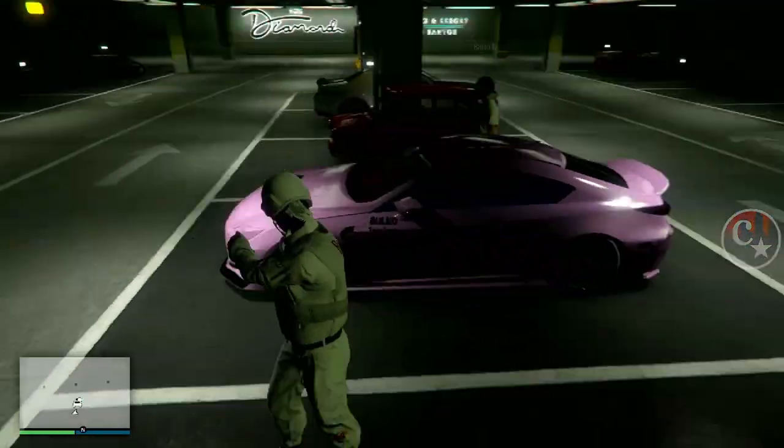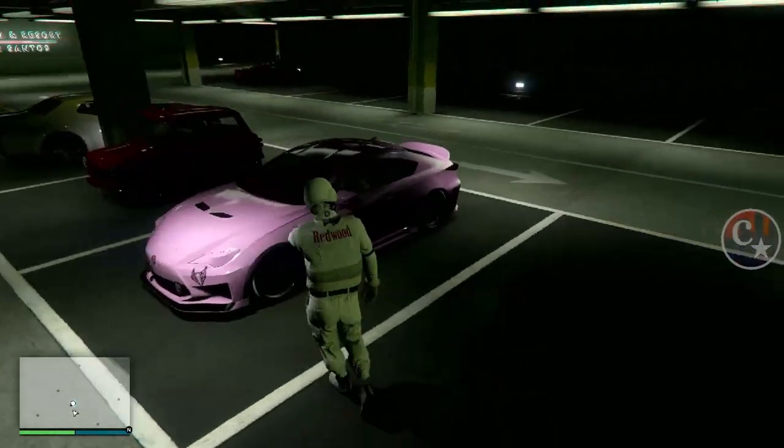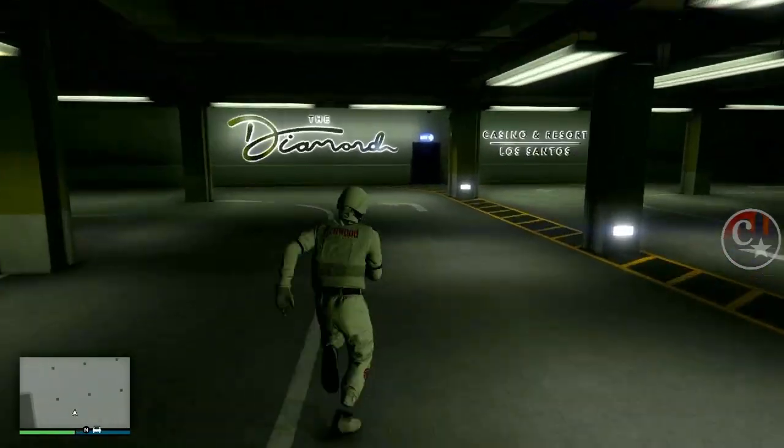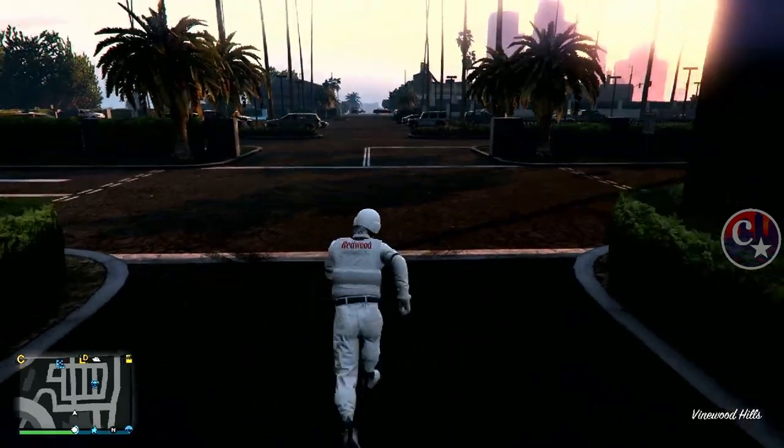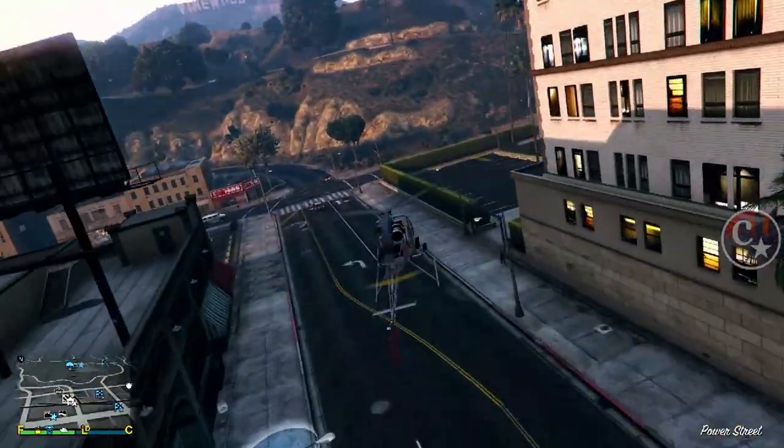Chegamos aqui. Eu vou sair e o amigo vai ficar no lugar do motorista, dentro do carro — tem que ficar aí dentro. Agora a gente vai sair e vamos até a boate.